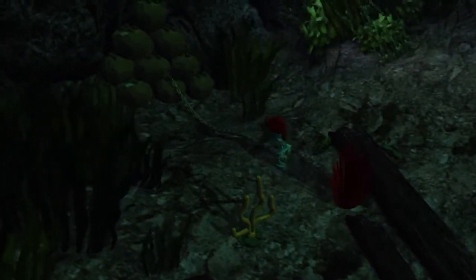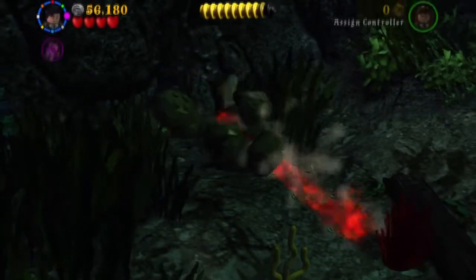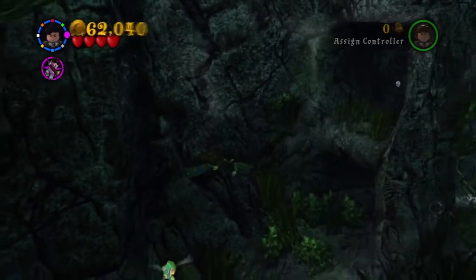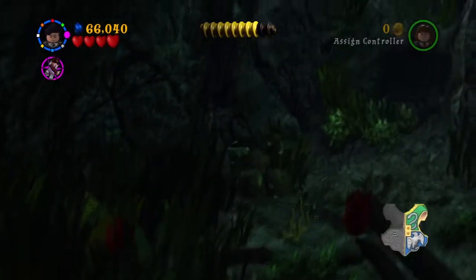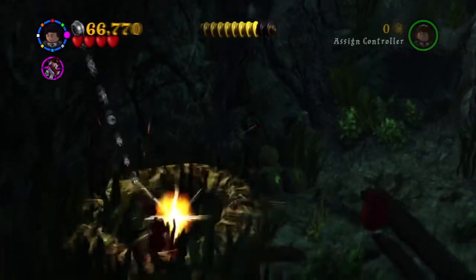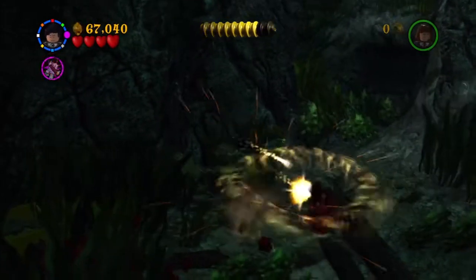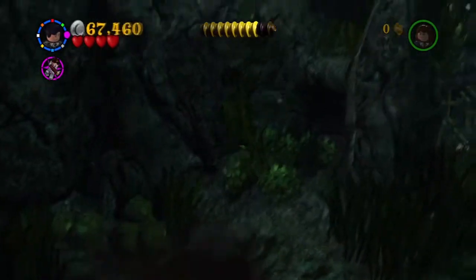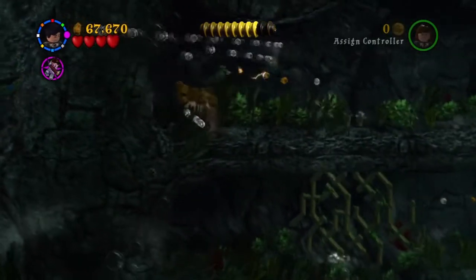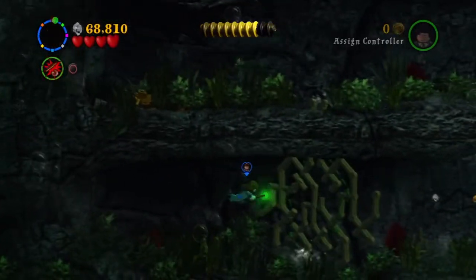Inside here we'll get this skeleton with a pirate hat - he's going to pull the chain and the rocks are going to fall down. And you will get the Slytherin house crest. So we've only got the Ravenclaw and Slytherin ones. And there we got Stone and Pearl - to get True Wizard in this one you apparently need 66,000 studs. From there you get the second character stud in this level - I believe it's the second one, might be the third actually. But it's the Guitarist, which is quite nice.